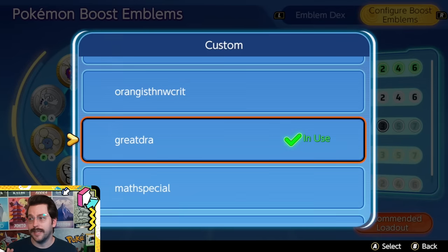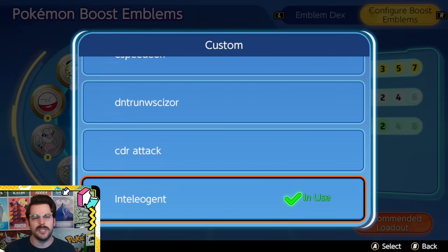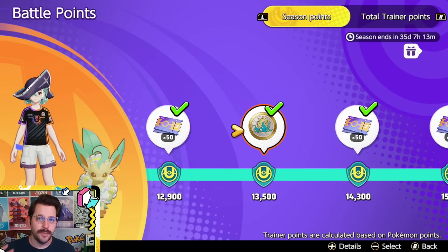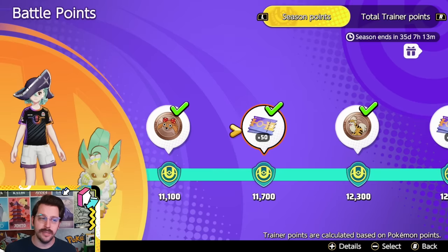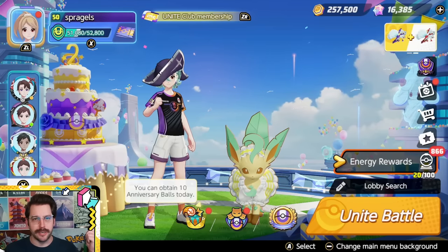So whether you've been playing the game for a long time and you have a ton of different emblem setups and some specific for each Pokemon that you like, or if you're just starting out, you're going to be able to get a lot from this video. I've talked about the basics of emblem collection in previous videos, so this is mainly going to be focused on emblem builds.